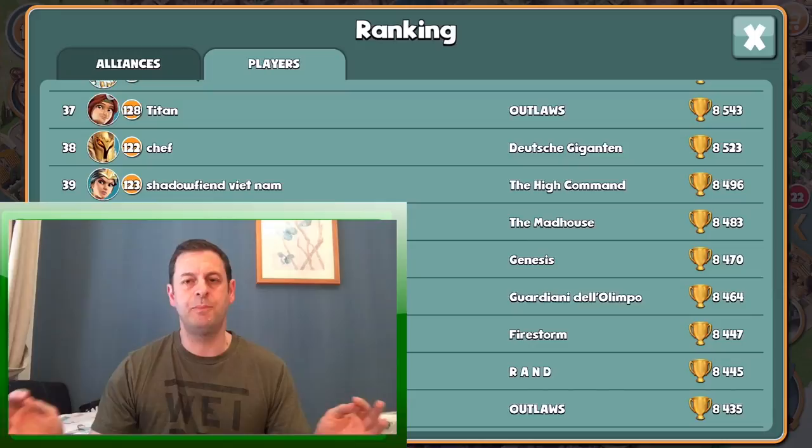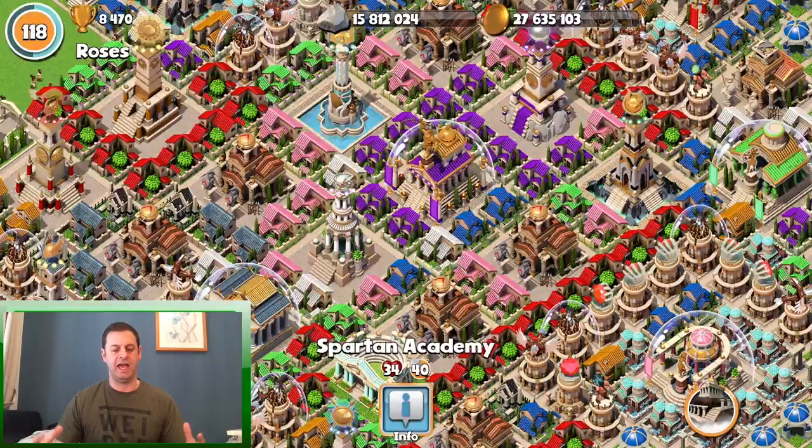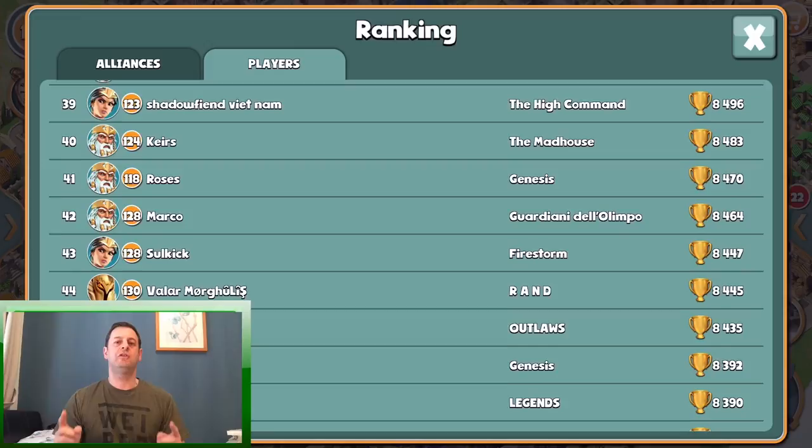Spread your temples out and make it so that attackers have to travel further, so it takes them longer to destroy the entire base. Then as you get to the higher levels you'll find that the bases are bigger and compact again - they're basically super powerful.